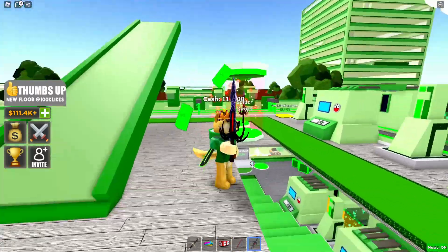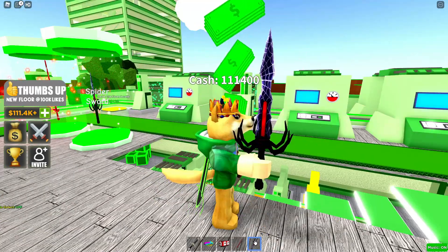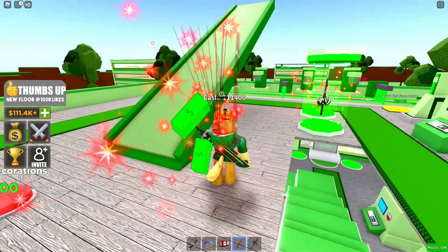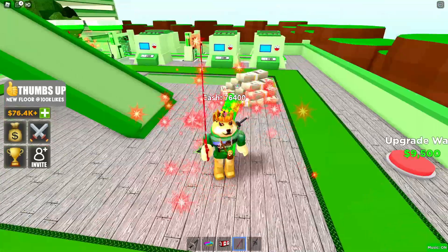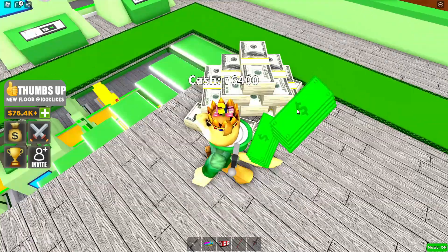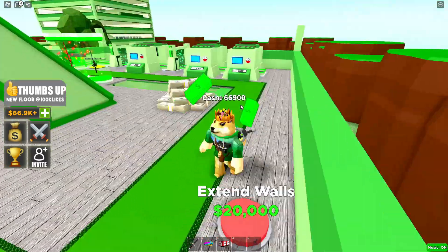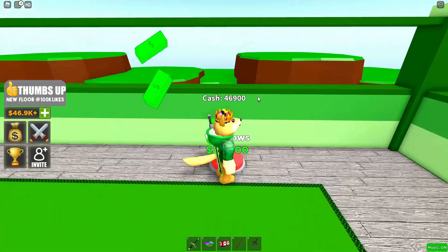I just bought two new swords — one's kind of like a spider sword, and the other has a really cool ghost effect. I also bought what looks like an upgraded version of the crates, but instead of crates it's 100-dollar bills. Apparently we have so much money we can stack it for decorations.